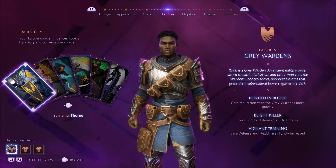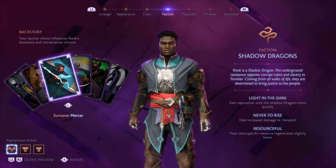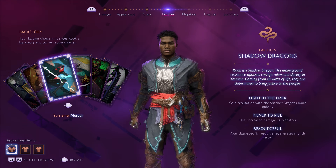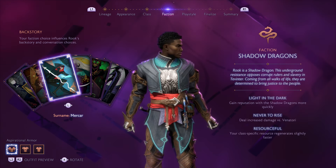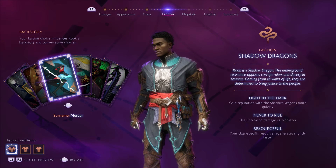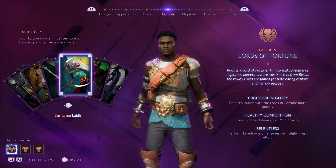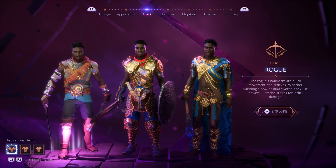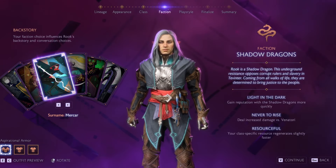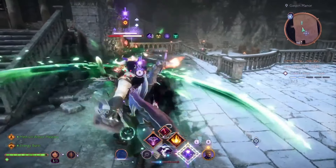Your factions actually do play a big role from my experience and the people I've talked to. The Venatori are the ones you fight the most, as well as the darkspawn — these are the main two enemies in the game. There are passives to increase your damage versus those depending on which faction perks you choose. We'll get into factions in more detail in a minute.